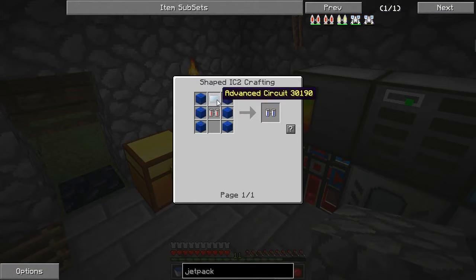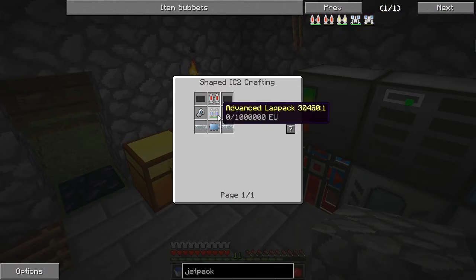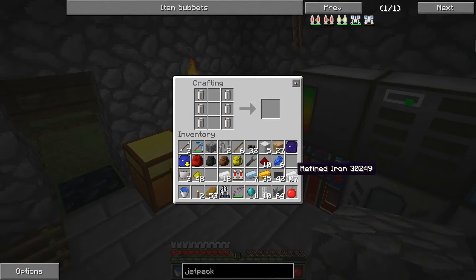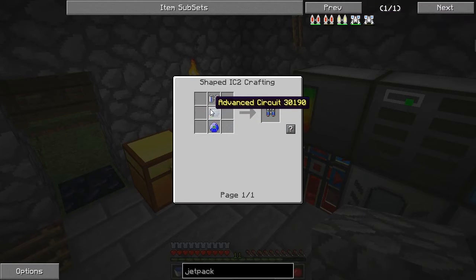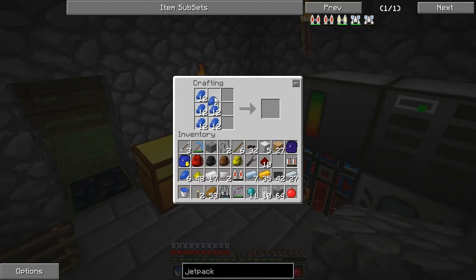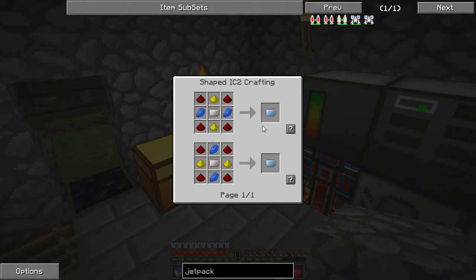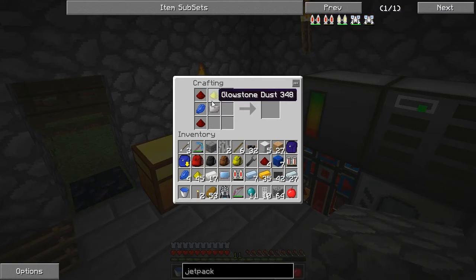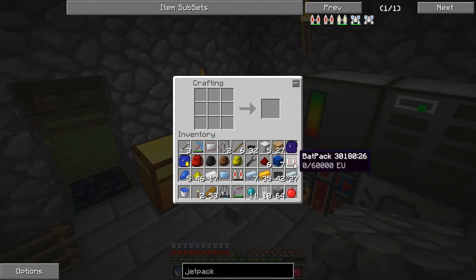We needed six. And then we need just a normal circuit and tin. Then to upgrade that, we need a few blocks of lapis. Let's see if we have enough for a few blocks of lapis. It looks like we don't — or did we just need six? Hopefully we just needed six. We only needed six, so that's fine. We can make that, but it's not going to make for us.